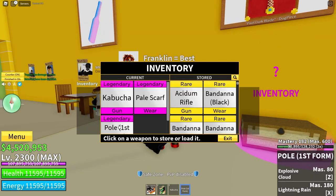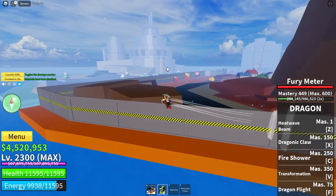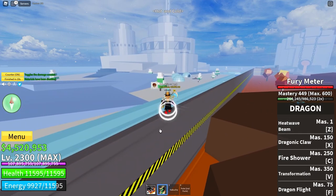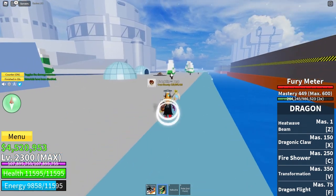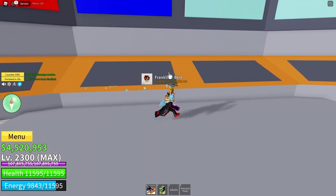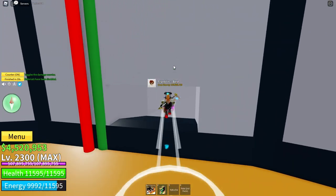Now that we've got that out of the way, here's how to get Pol version 2. Once you have all of the Rumble Awakened moves and all of the Pol first form moves unlocked, go back all the way to the Factory and put in the code, which is Red, Blue, Green, Blue. Then go back to the Raid Place.